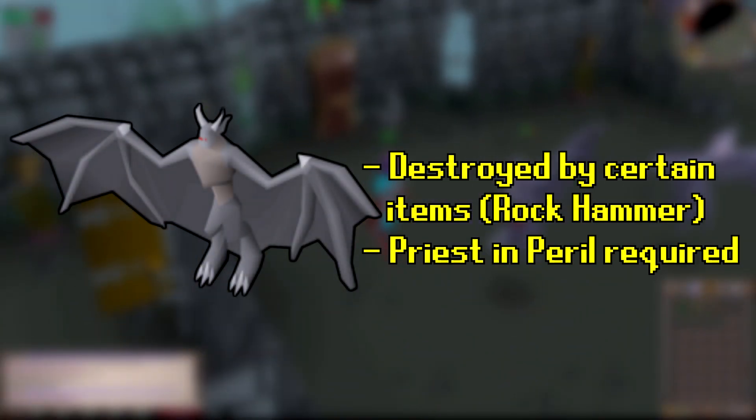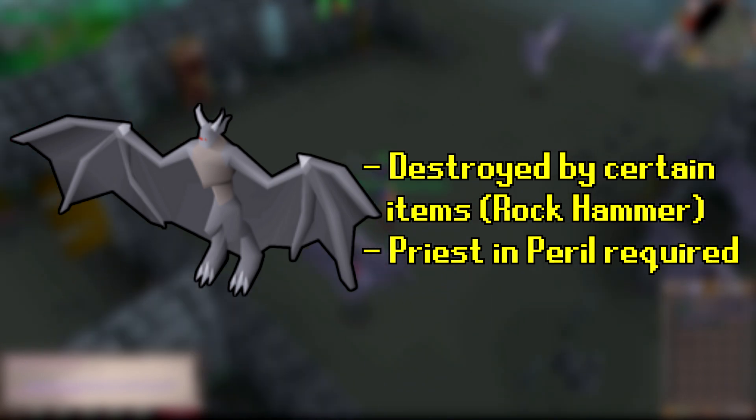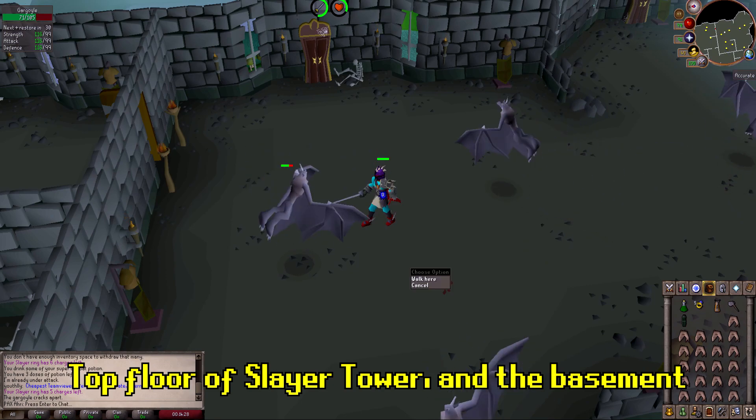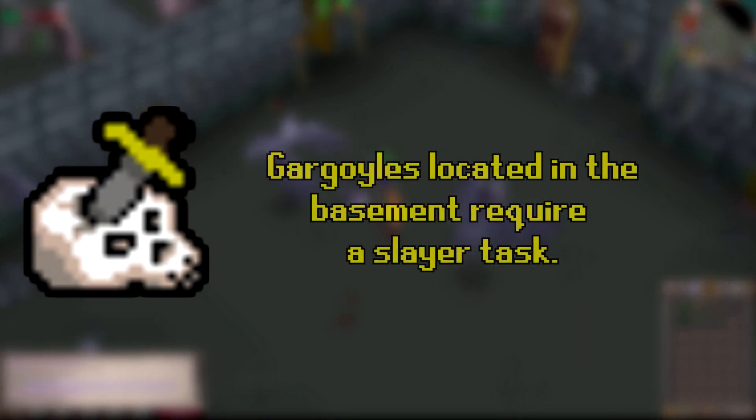Gargoyles are level 111 melee-based monsters located in the Canifis Slayer Tower. They require 75 Slayer to kill, and these creatures can only be destroyed by the use of a rock hammer. In addition, Priest in Peril must be completed to access Canifis. Gargoyles are found in two locations: the basement and the top floor of the Slayer Tower. Keep in mind the gargoyles in the basement can only be harmed while on a Slayer task.